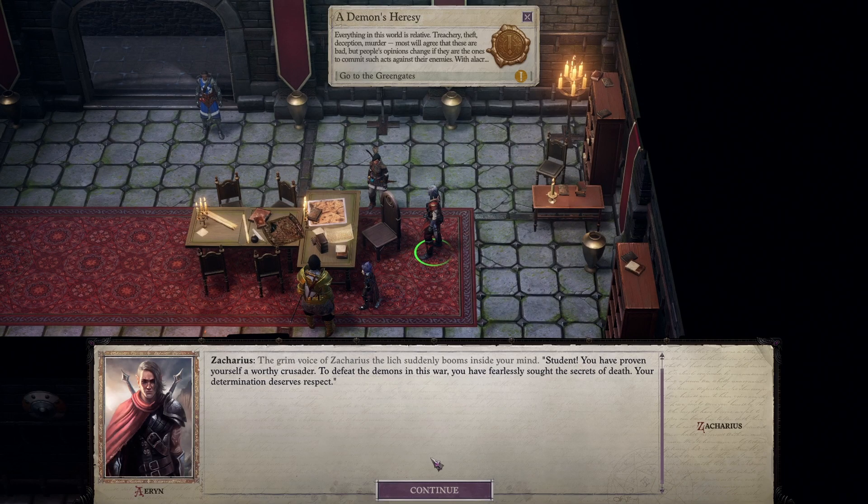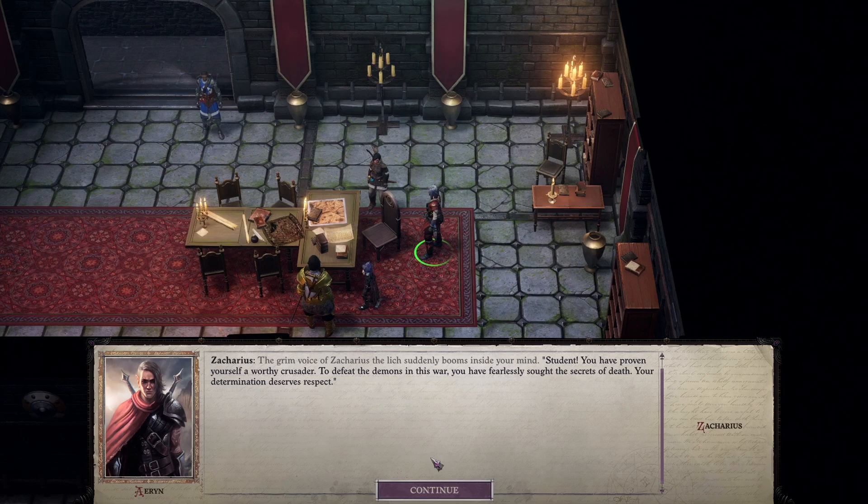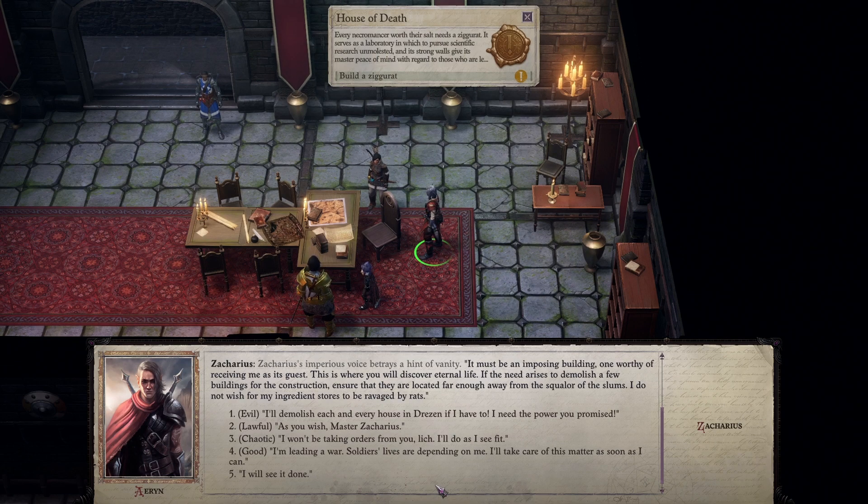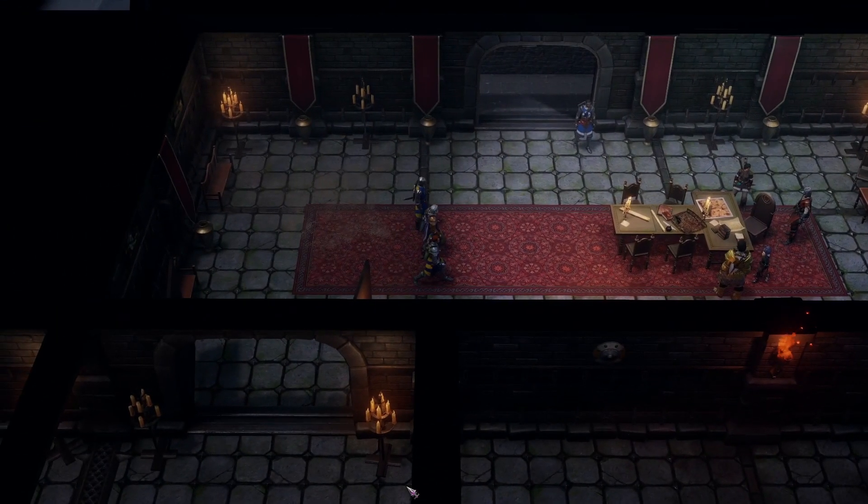Zechariah, you have proven yourself a worthy crusader. To defeat the demons in the war, you have fearlessly sought the secrets of death. Your determination deserves respect. Now we can proceed with your great transformation into a lich. For that, I shall need a suitable laboratory where I can scrutinize and condition your spiritual body in solitude, preparing it for rebirth. And as for you, you will need a palace from which to rule over legions of the dead. Give the order to wreck the ziggurat in Dresden. I will see it done.